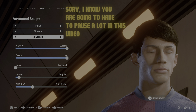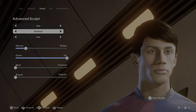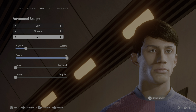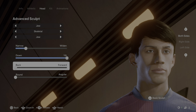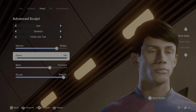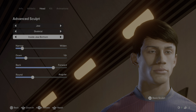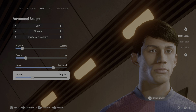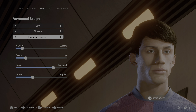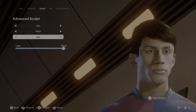Under jaw: select the jaw, click sculpt, click advanced sculpt. We start with skeletal — set up the jaw options, then inside jaw top, then inside jaw bottom as shown. Now move to flesh and set up the jaw options there. Then move to fat and set that up as shown.